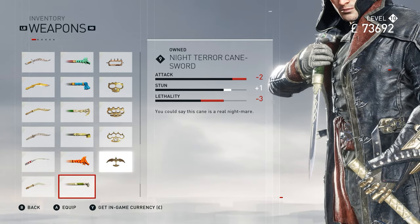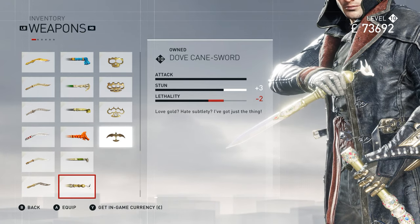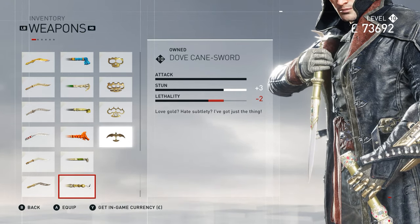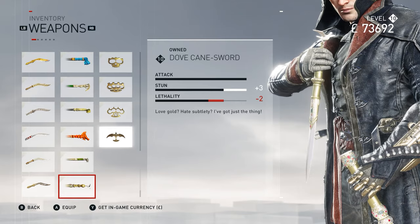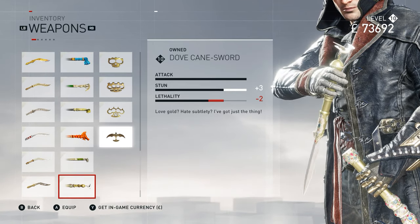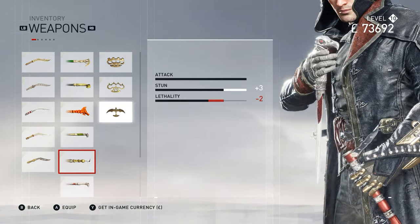I'm trying to speed through this because I want this video to be quick — I've made like three already. Night Terror Cane Sword, Dove Cane Sword — included in the Dreadful Crimes DLC, which was a timed exclusive for PlayStation up until last month, which would have been March — and finally the World's Greatest Cane Sword. These two are the same in terms of strength.